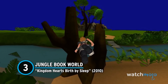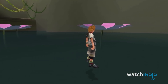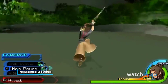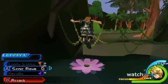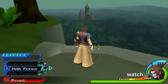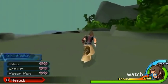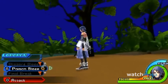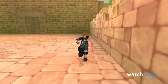Number 3: Jungle Book World – Kingdom Hearts Birth By Sleep. One big Disney movie that hasn't had its due where Kingdom Hearts is concerned is The Jungle Book. Every Kingdom Hearts game has plenty of unused and cut content because Square Enix tries to cram as many Disney references in there as possible. But the disappearance of Jungle Book World in Birth By Sleep is perhaps the saddest omission. Parts of Jungle Book World were created and remain saved in the game's code, accessible through exploits and cheats, where you can explore a handful of the most significant locations from the movie before the world was cancelled.